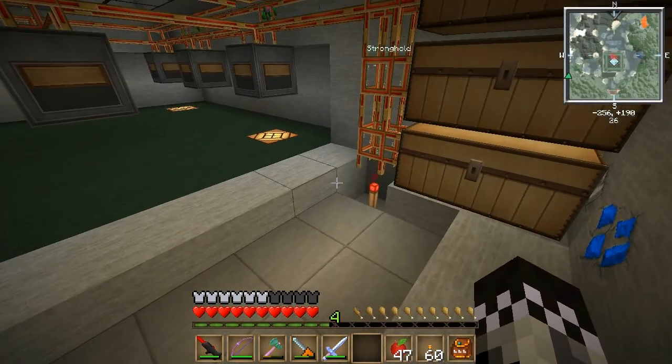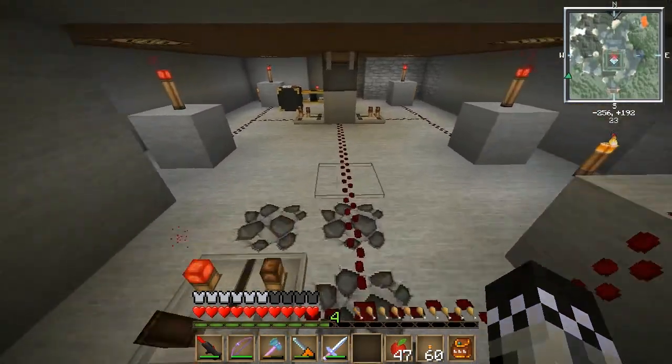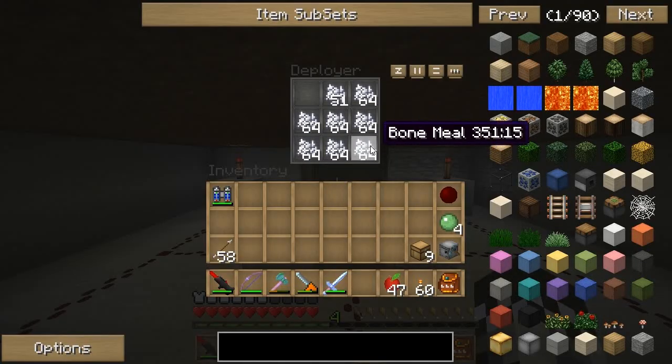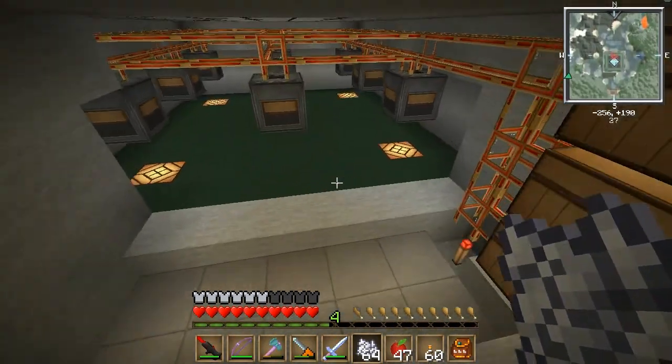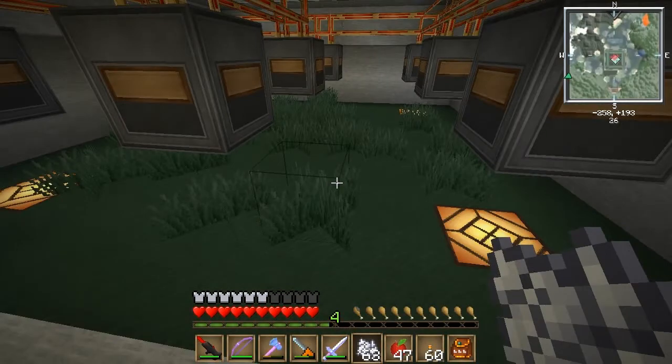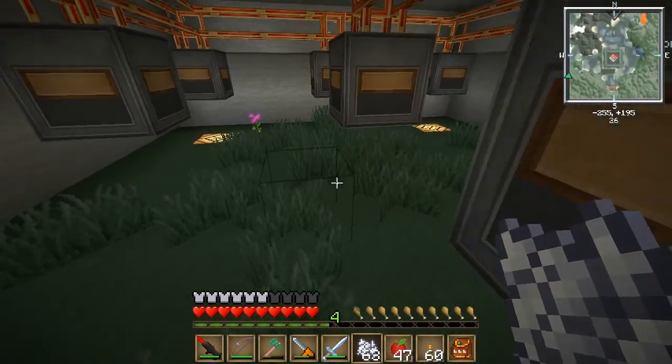So I don't know if you already knew this, but let me grab some bone meal from down here to demonstrate. When you right-click the ground with bone meal, it does that — flowers pop up and grass.